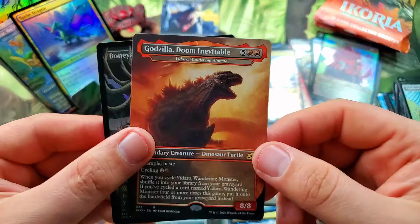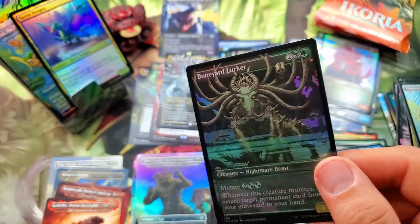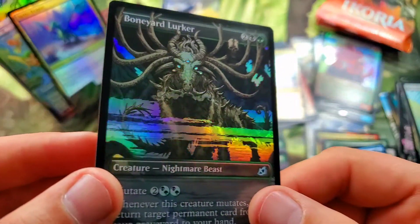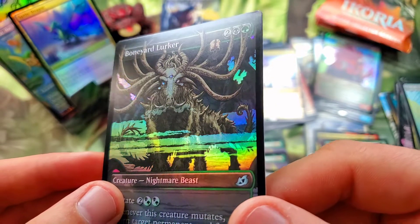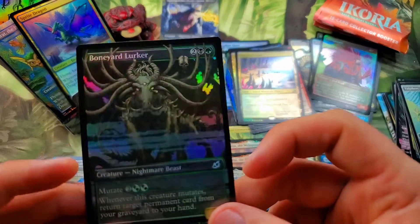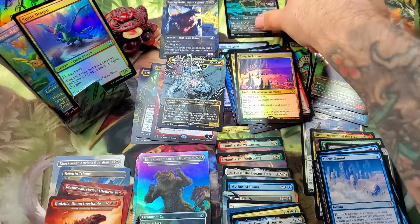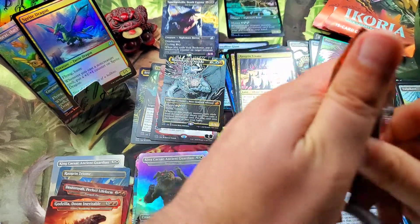Oh, and a Godzilla Doom Inevitable — that is a good non-foil full art rare. And the subtle foiling of Boneyard Lurker — but is that a mess-up? I can't tell, it looks like a misprint. Looks like they rolled the foiling wrong on this card. I'm going to have to see if I can find another one because I don't think that's supposed to be like that. Very interesting — we'll put that up by the Death Corona.